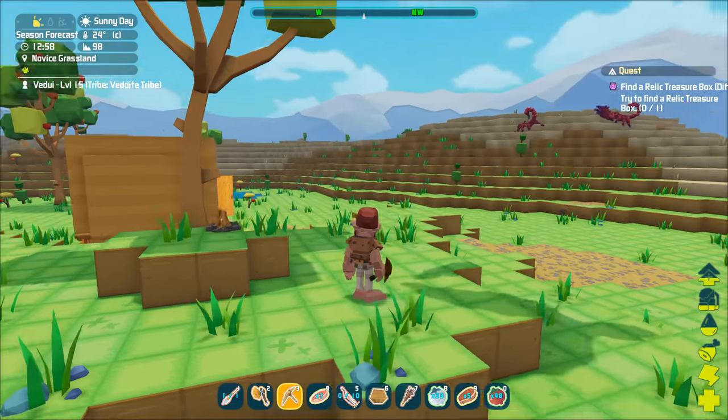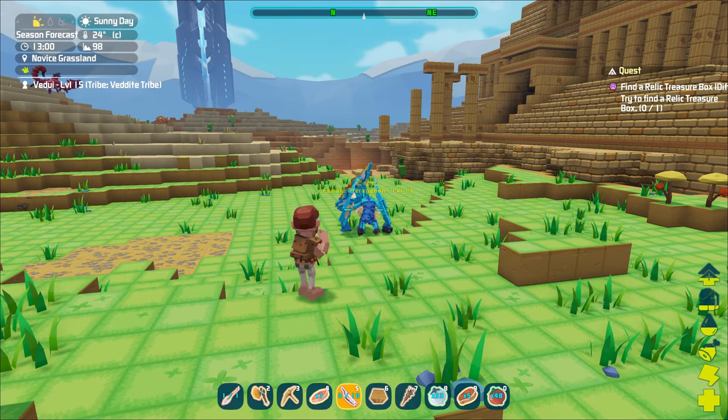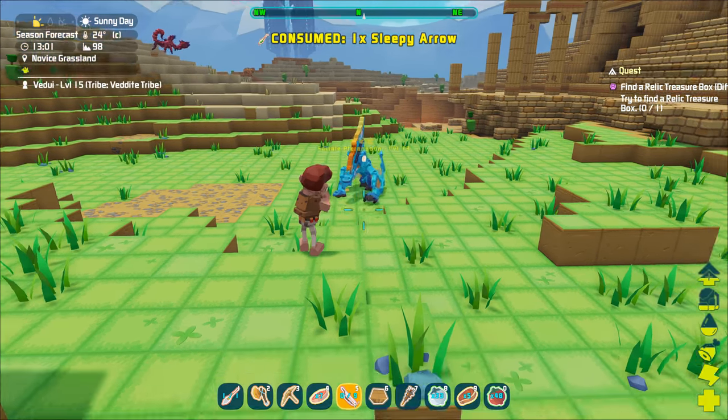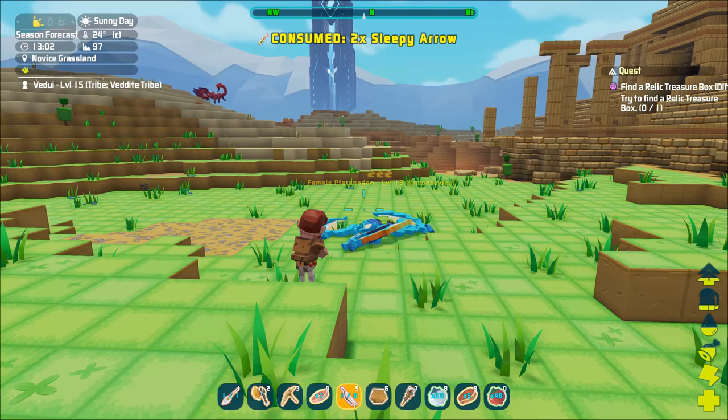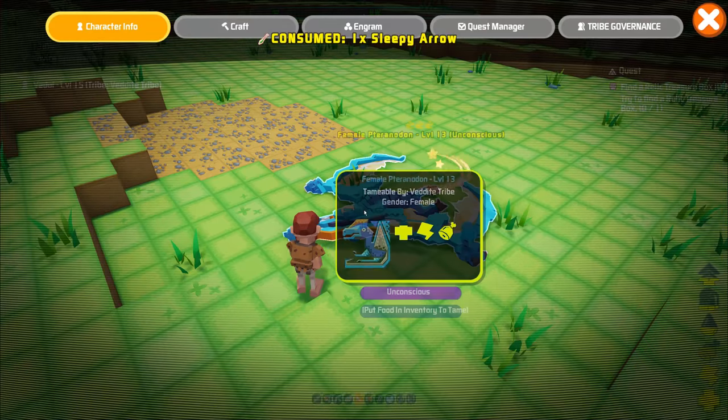We just need to wait for the Tyranodon to land. You could try to shoot one in the air, but since they tend to land pretty regularly, it's just easier to wait. Bring up your bow with the sleepy arrows equipped and shoot it. You'll see that it gets knocked unconscious pretty fast.